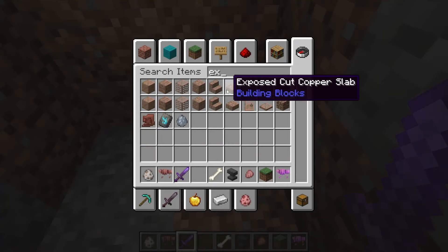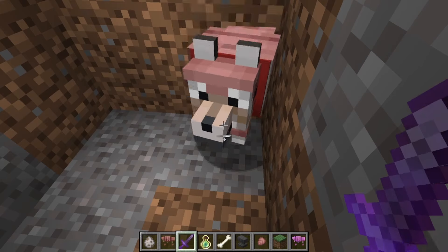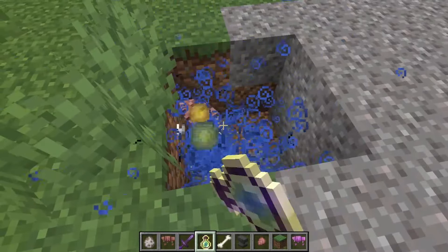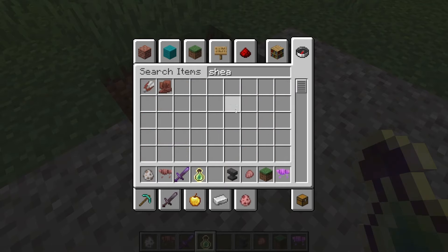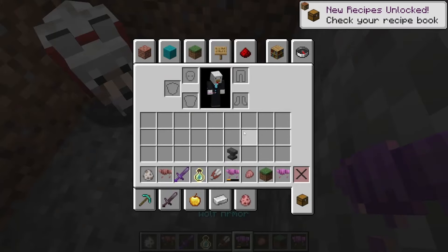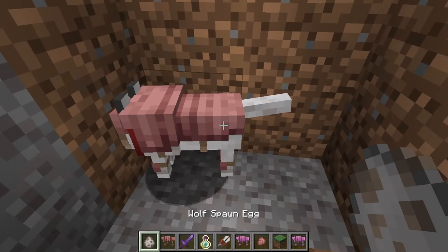So if I go over and give Mending to the wolf, and then get myself some experience bottles — okay, experience orbs. If I just hit him a couple times... it looks like the XP is just coming right back at me. Now if you grab shears, you should be able to take off the wolf armor — and yep, that does work.